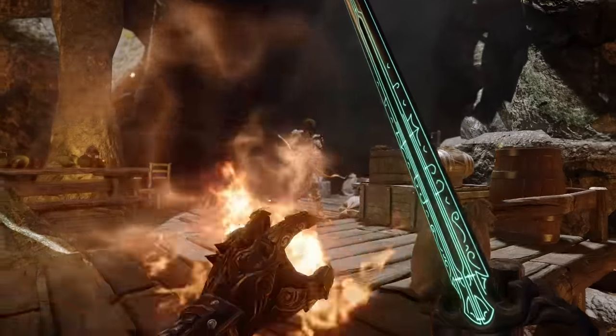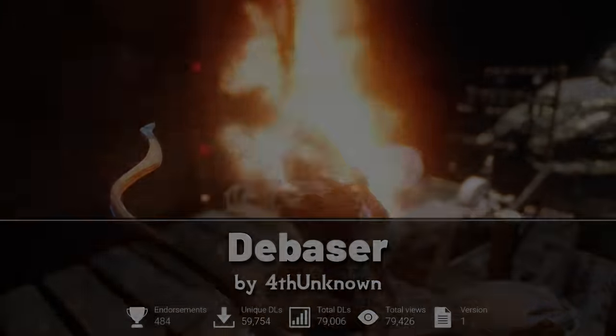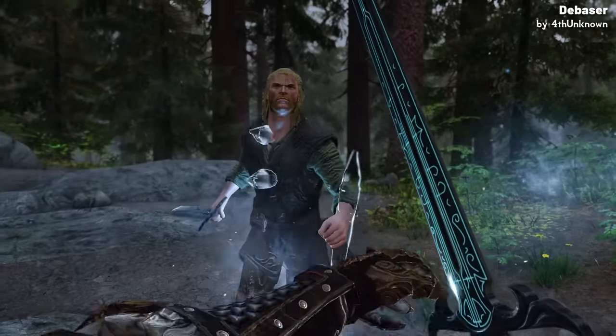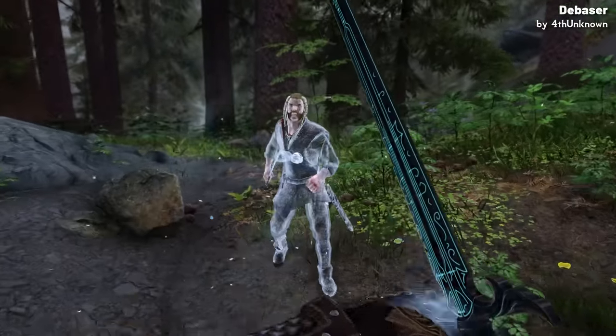Speaking of Forth Unknown, for one of the best weapons of the year, we'll start with Debaser. This is a short sword that periodically glows blue, illuminated by magical markings. To obtain the weapon, you'll have to visit Falkyrie Cemetery, where you may find a Serial Grave Robber carrying the blade.